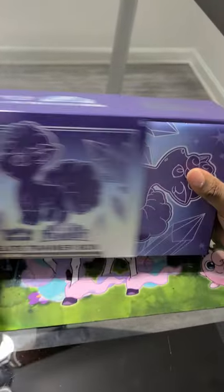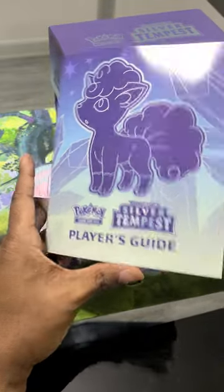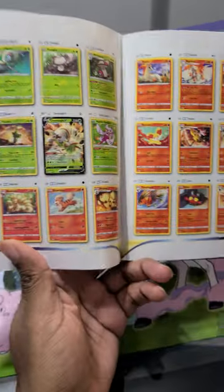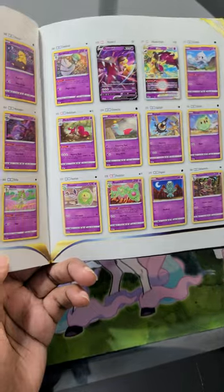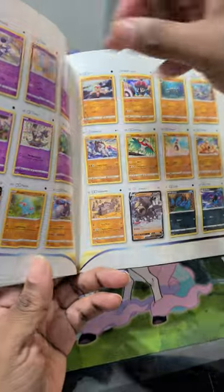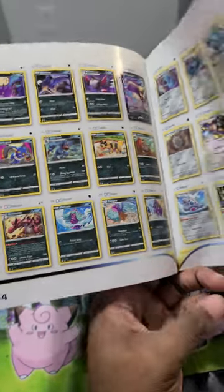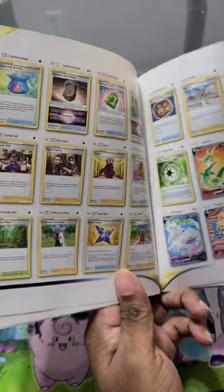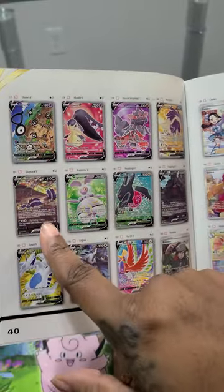Pretty excited about this set. As you know, everybody will be trying to get the Alternate Art Lugia card. Let's hope we can get it out of there. So we got the Player's Guide — just going to do a brief flip through, show some of the cards we got in here. Got some pretty nice cards. For a Lugia V card, that looks nice already. But like I say, we get to these Alternate Arts. Got some Unknown Alternate Arts. Definitely want that one. Definitely that Regidrago V. The Unknown and the Skuntank is not that bad as well.